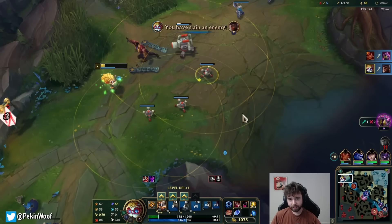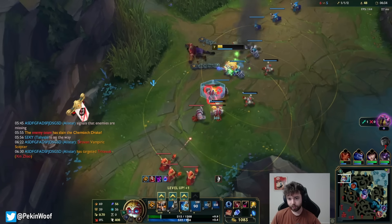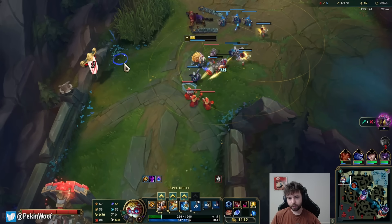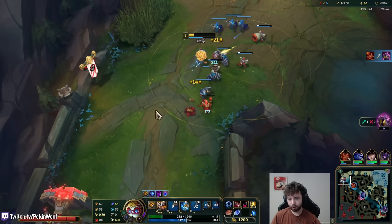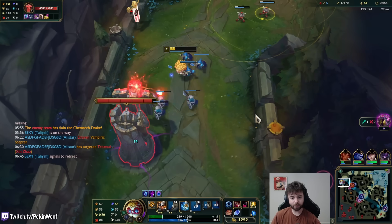Yeah, the thing is that he went straight into all of the turrets and I successfully dodged his Q and landed an ability which fully charged my beams. So then all of them turn and instantly shoot a big beam, and that's gonna hurt really, really bad.